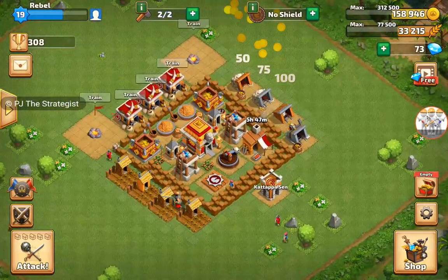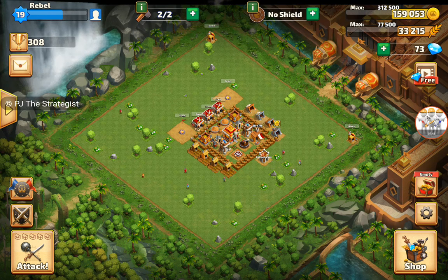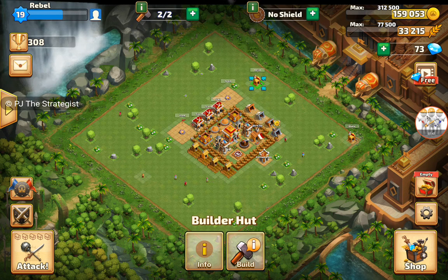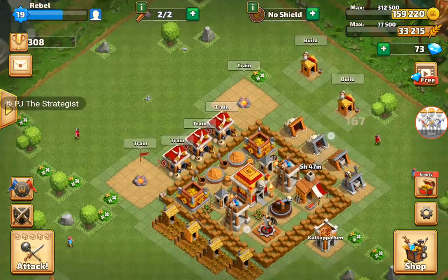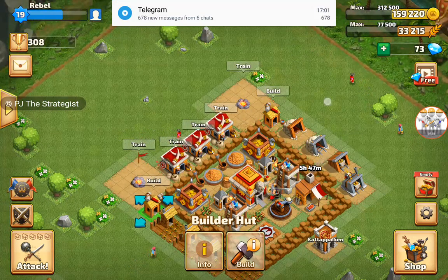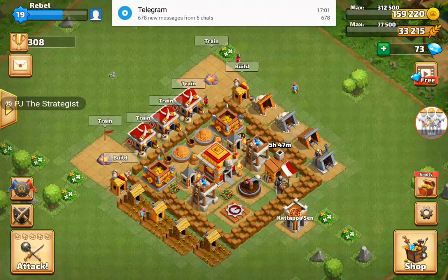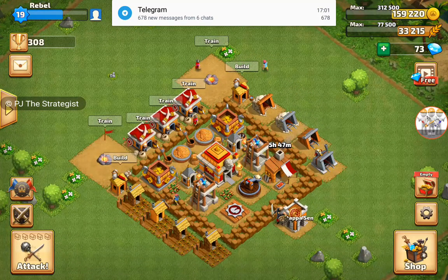This is an awesome formation. We don't need to bring the builder huts closer to the palace, but if you want to, put them here. And this is the formation of Palace Level 4.